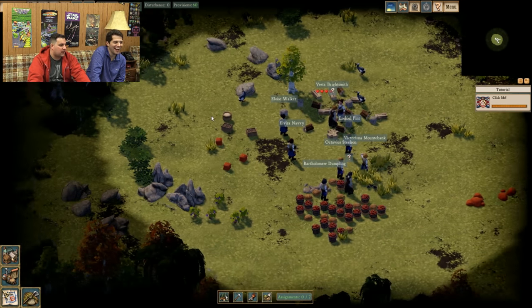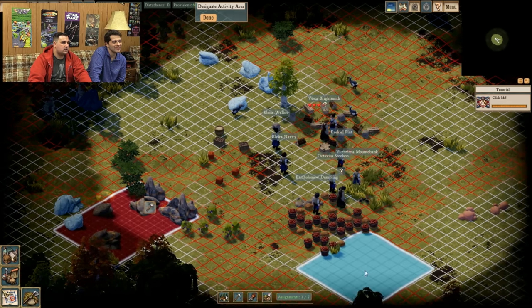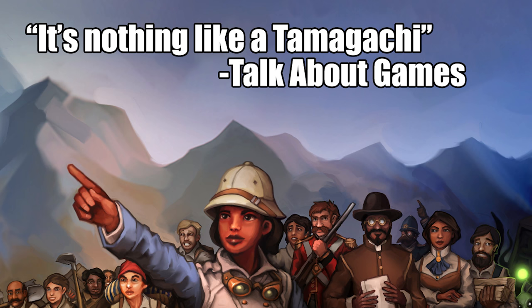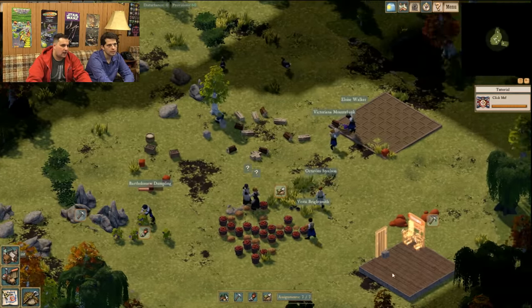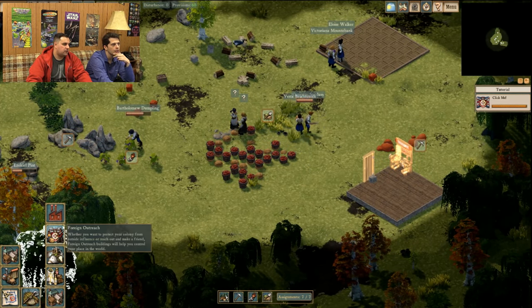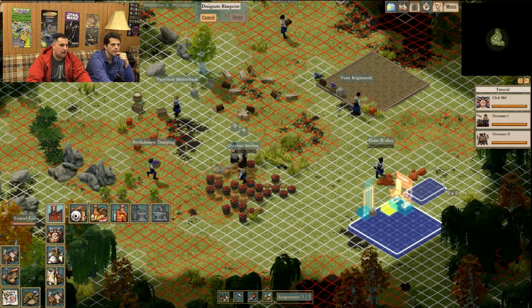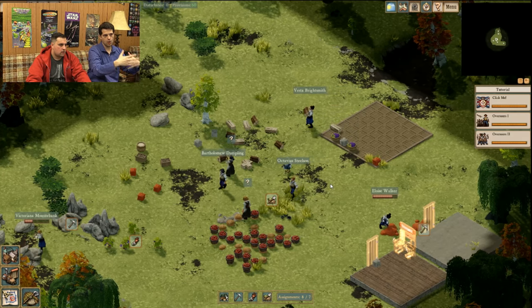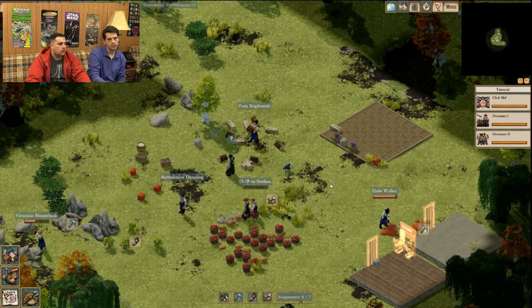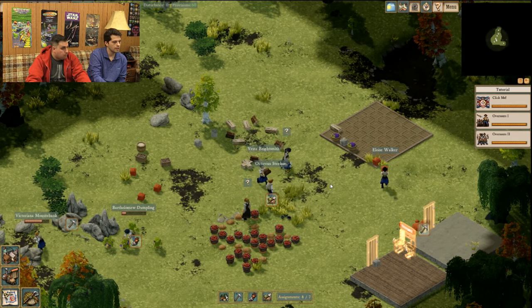This is like a super complex Tamagotchi puzzle box situation. I'm going to get them started harvesting stone. All these people are gathering resources. We're gonna build a ceramics workshop — that's where they make bricks and things. The goal is to survive as long as possible, which becomes more and more difficult.